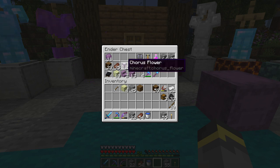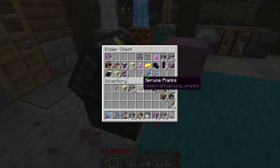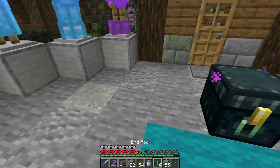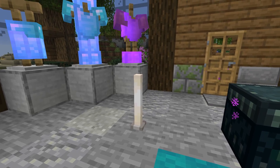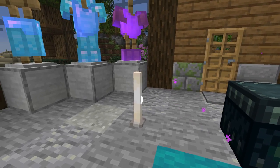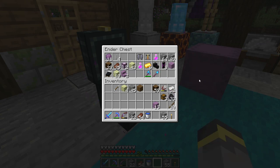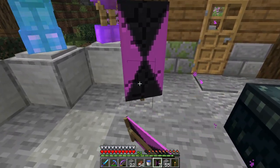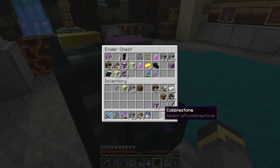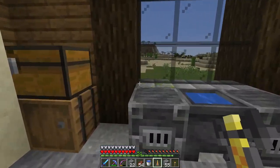We'll definitely need to get our chorus flowers planted and maybe set up a farm for them, because we can use those blocks for building — they're different but really cool. We can also use end rods: they're a really clean looking light source, great for building chandeliers or path markers. So we'll set up some sort of farm to use these in builds. In terms of other loot: a brewing stand, the elytra, potions of instant health, the dragon head, and eight really cool-looking banners that we'll use somewhere, probably in a stronghold build.